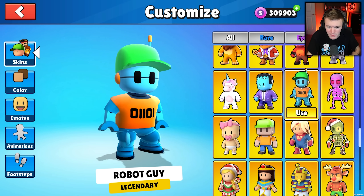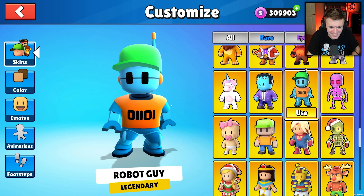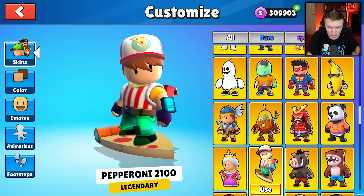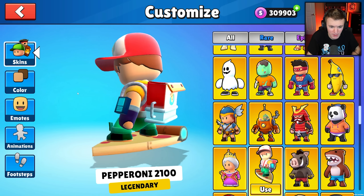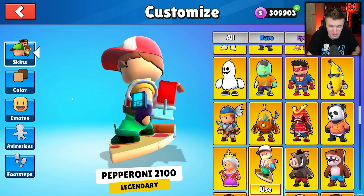Any legendaries? We got Robot Guy. I really like Robot Guy — that is actually sick. I'm going to use that. What other legendaries do we have here? Pepperoni 2100 — another surfing skin. He's surfing on a pizza. That is kind of cool, not going to lie.